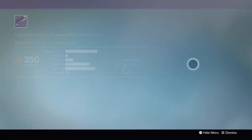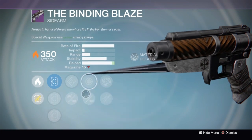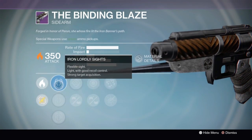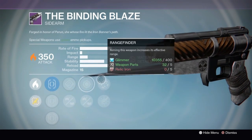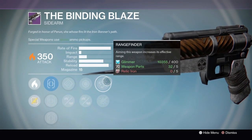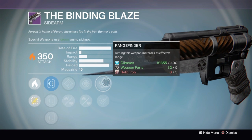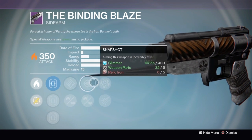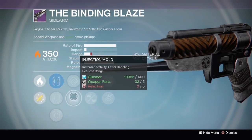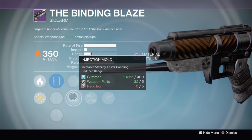The Binding Blaze — I'm not really impressed with this one. The only thing impressive is Rangefinder; everything else can really just go away. It's got standard sights and Rangefinder, and that's it. The Trespasser and Dreg's Promise are both probably better. The Binding Blaze needs certain perks to really work well, especially compared to the god-roll sidearms we've covered previously on this channel.